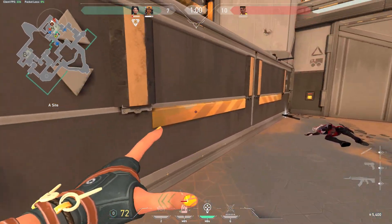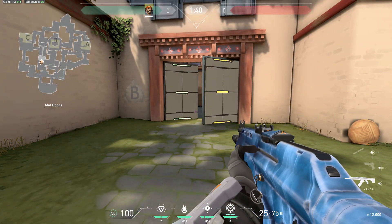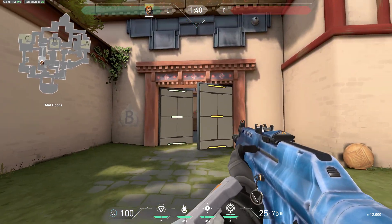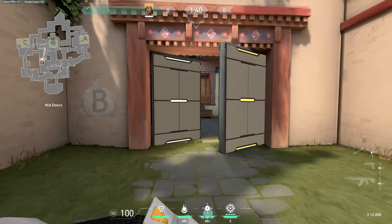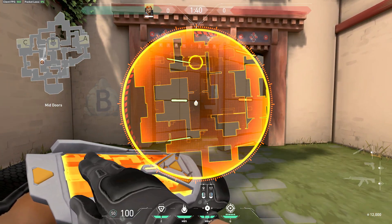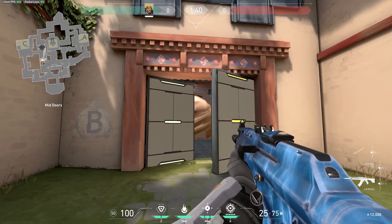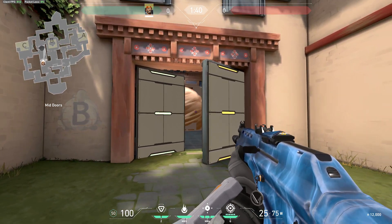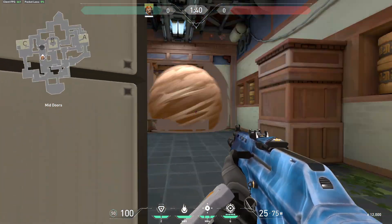Basically, it's about following up on your entry fragger pushing into a position. As an example, here on double doors towards B on Haven — if your entry fragger is pushing in, as a support you might want to smoke this angle anyway, since it's one less angle to worry about and it's quite a good angle for the defending side. Your entry is going to be pushing in and pre-aiming all this kind of stuff.